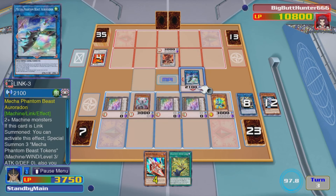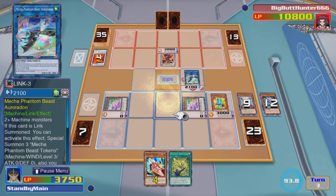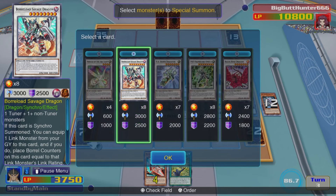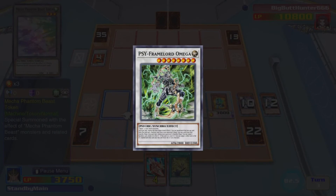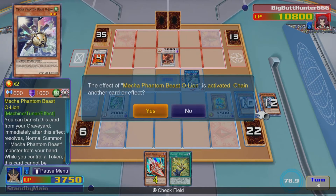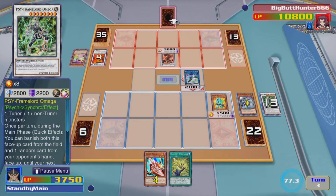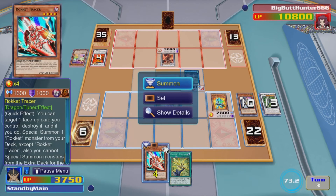Despot 001 hits the field with 3000 attack — if I want to, I can just crash that into Scarlight Red. But we're going to keep the play going and use Aurora Don's effect to tribute monsters from our field and summon out a Mecha Phantom Beast from our deck. I'll use Levineer and a token — Aurora Don can attack so I'll keep that on the field instead of Levineer. Now we've got 2 tokens, so we can summon out a level 8. I don't want to go into Borrelsword Savage just yet — I want to save that for later — so we're going to go for Psyframe Lord Omega. This is a bit different from the build I posted yesterday, where I had 2 Borrelsword Savages. There really isn't another level 8 synchro as good as Borrelsword Savage, so I'm working with different options to see what works.